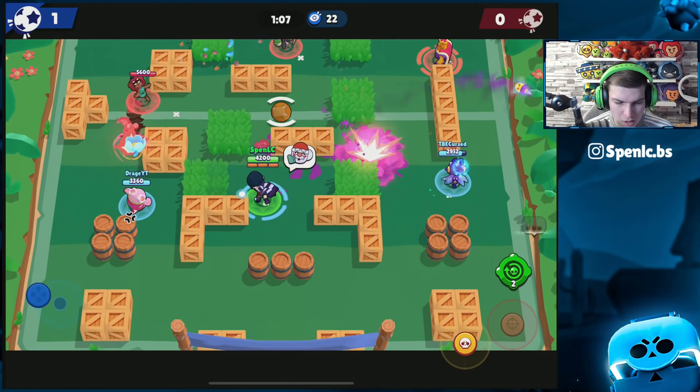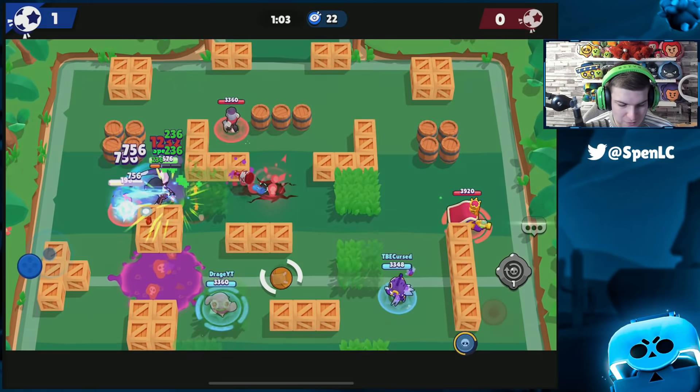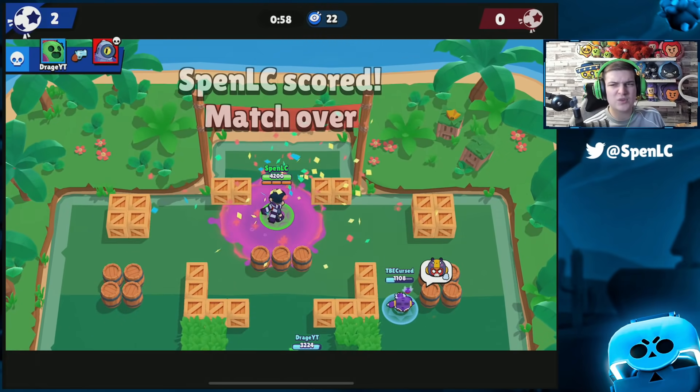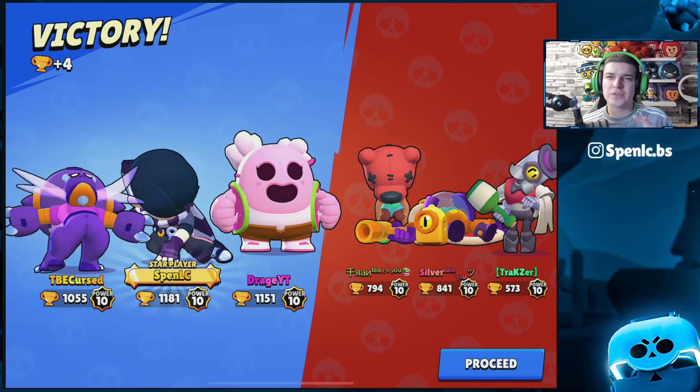I've still got two gadgets left — using them in case I mess up my jump. Yep, just like that I messed up my jump, flicked it a bit funnily. But I've got my super again now. Popping your gadget while jumping on them is actually really good too. Didn't really see much true value from the star power in those engagements. Let's hop into the next game.